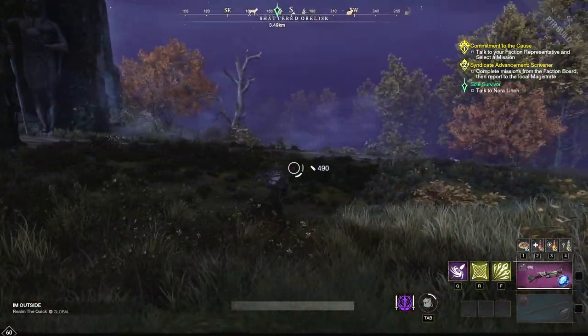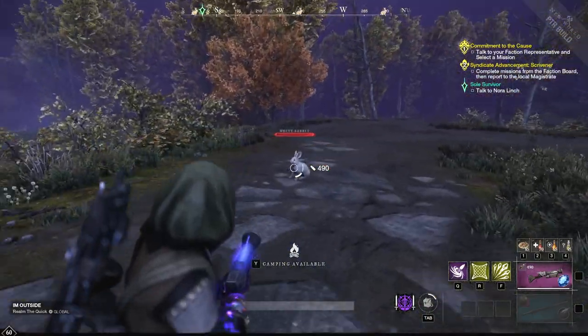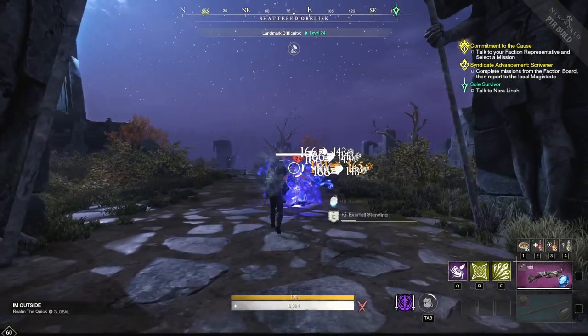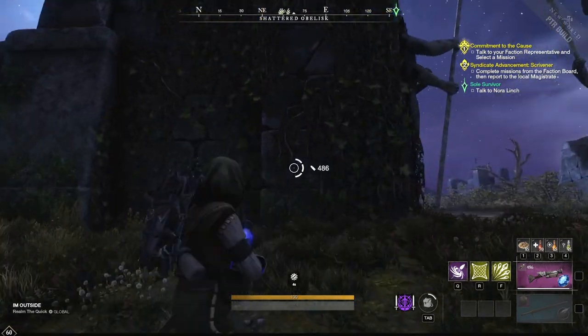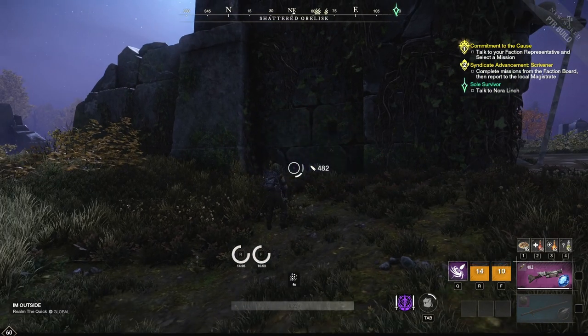If you want to absolutely annihilate your opponent, it's very important to zoom in for big damage. But if you just want to hit somebody and you're not focused on finishing them, don't zoom in — you can still hit them with every bullet at close range. If you need to be very precise, aim down sights and use your combo for a lot of damage. Thanks for watching — hope to see you out there. We have a bunch of New World videos coming up. Like, comment, subscribe — hope you enjoyed this quick, to-the-point video!